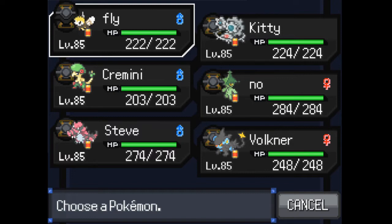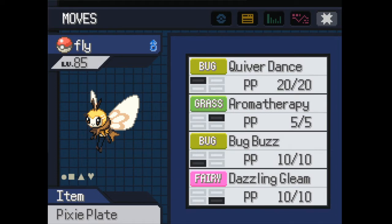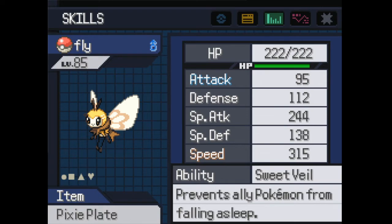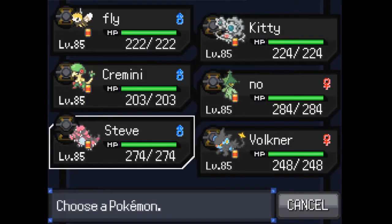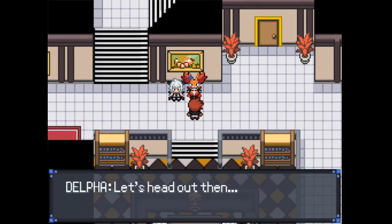I tried a few strategies — the main one was trying to put Hydreigon to sleep. I tried Venusaur, I tried Quagsire, but since it gets a critical hit every first turn nothing can really survive. So I thought the next best thing is to get a Pokemon that outspeeds it and can one-shot it. A Fairy type should be able to one-shot it. We'll just have to see how it goes — that's the team I'm going to try out.